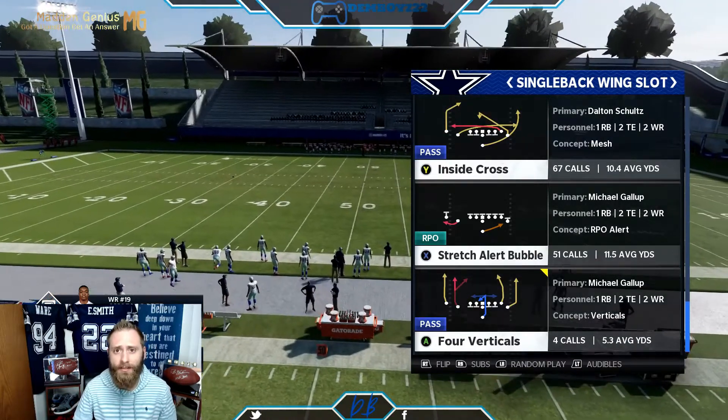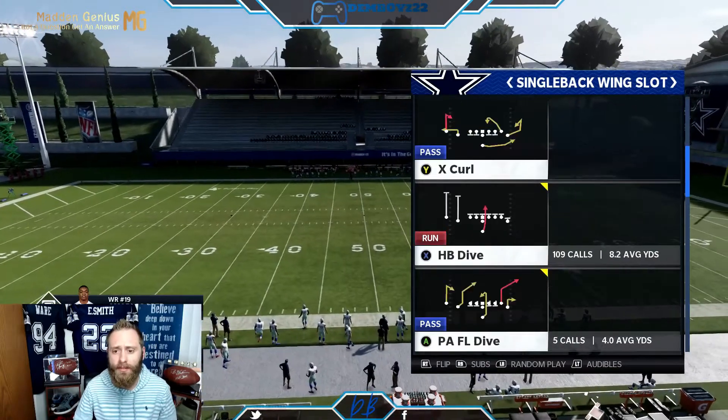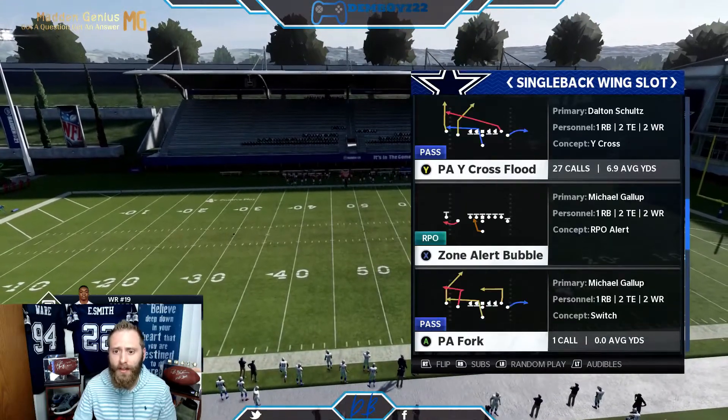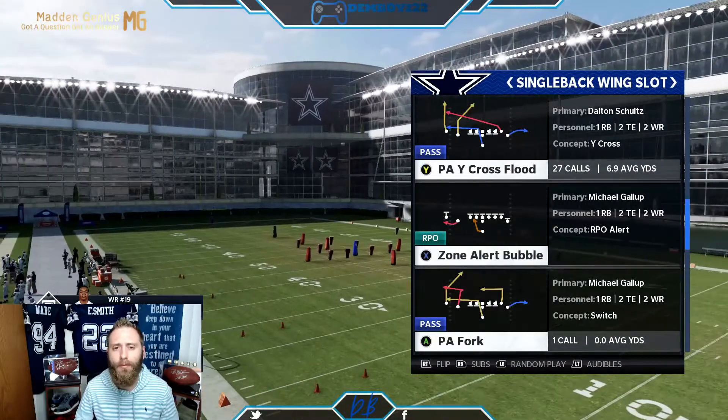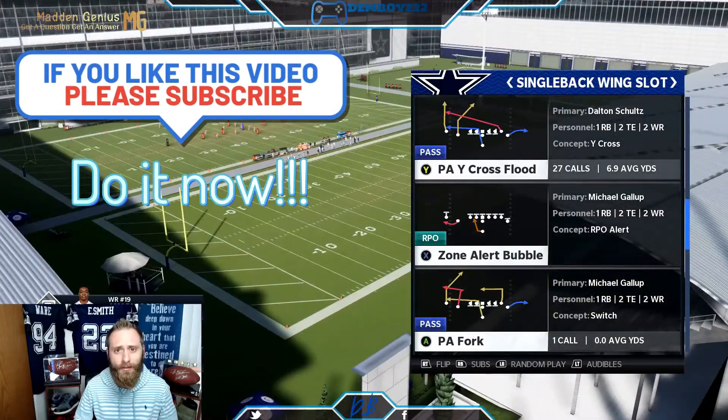Inside cross is the first play you'll set as your audible. Stretch alert bubble is the next play, then halfback dive, and lastly Y cross flood. I'm not going to give you setups for the Y cross flood yet - that'll be part two, just a sneak peek of what's coming.